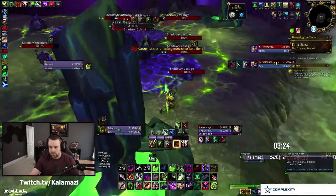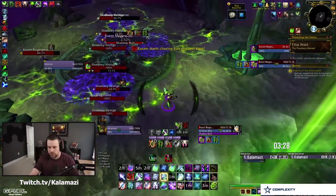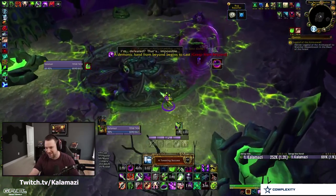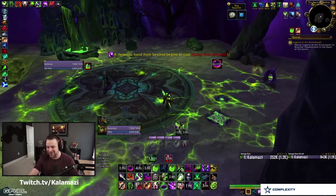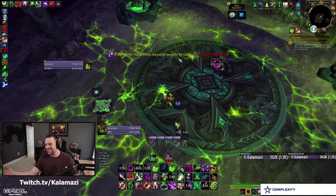Vile Taint is back up and the boss is at 10% — once Res dies the fight's over. The big things for this fight: Seed or Vile Taint both handle the ads. Slow them, keep Karam slow with Exhaustion, keep Agony, Corruption, and Siphon as full dots on whatever priority target you have, and the fight just dies. This is honestly easier than the Legion version with the current iteration of Affliction. Exhaustion, Vile Taint, Seed — the fight just falls over. Enjoy your new transmog.